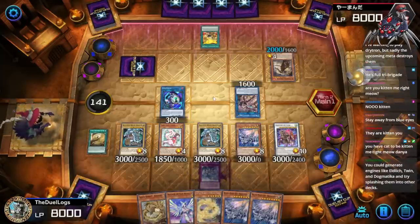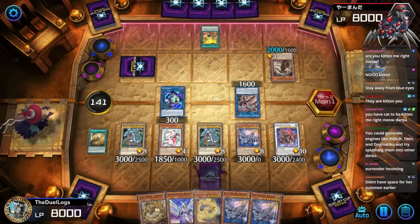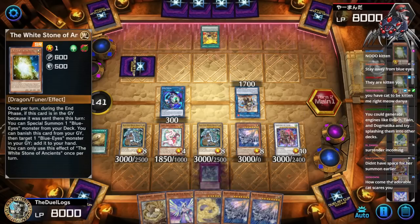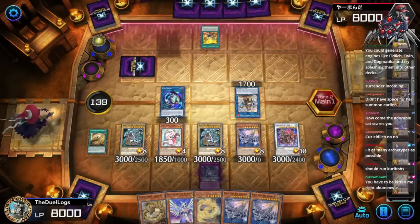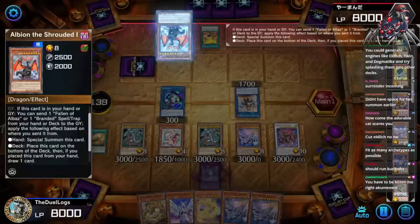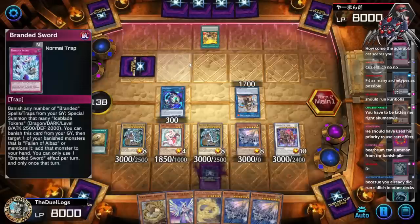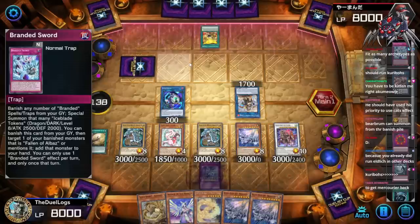They're playing full Tri-Brigade — you've got to be kidding me, right meow! Let's flip that face down so they can't use the effect — getting out two monsters from the deck, no thanks. You guys said Snow was turned off — look at this! You could generate engines like Eldlitch, Twin, and Dogmatica. Oh my god, I can play Eldlitch in here! Why did none of you guys suggest I run Eldlitch in this deck? Thanks for the sub. Rampaging Rampart — are they gonna get out Tri-Brigade?